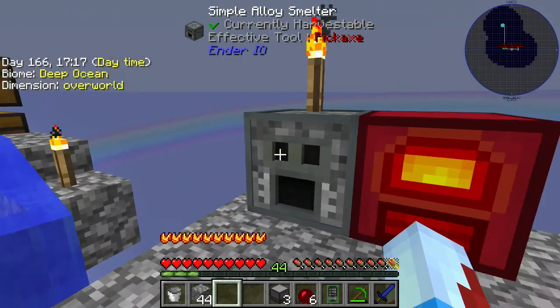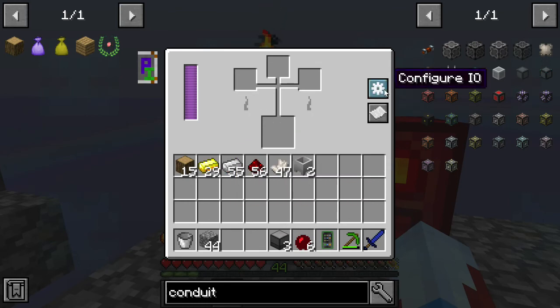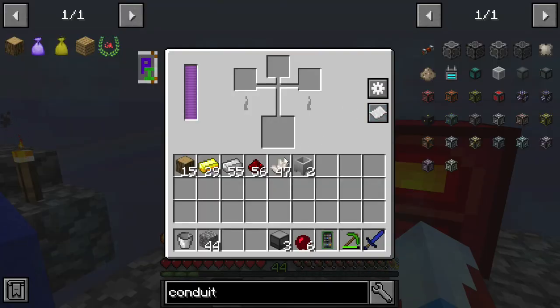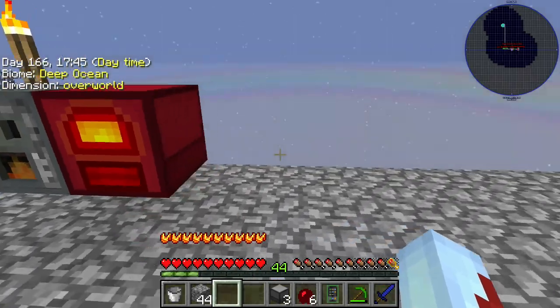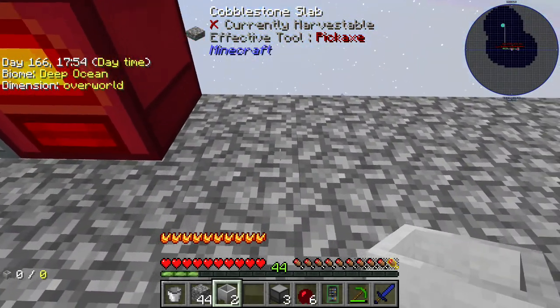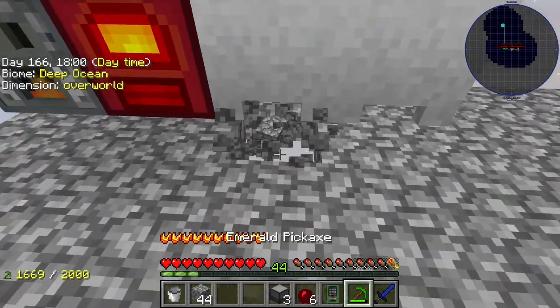We're going to want some iron and redstone. There we go. It'll take a minute, it's going to take a while. We're going to need some more lava, but let's start prepping this. We got a few crucibles here which are going to go right into our magma generator — we'll just plop those down right there. Let's break apart these things.